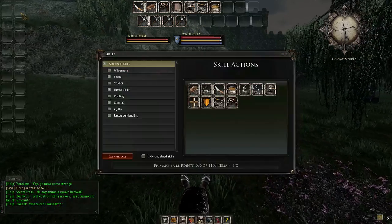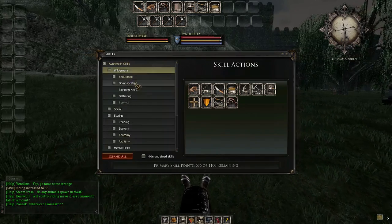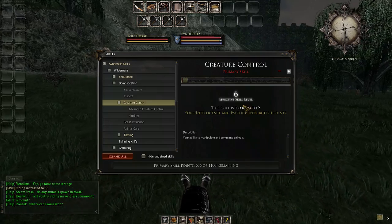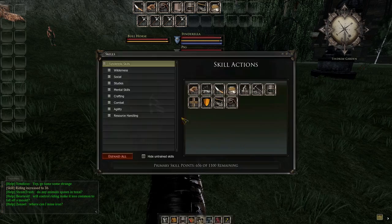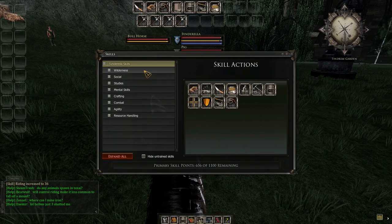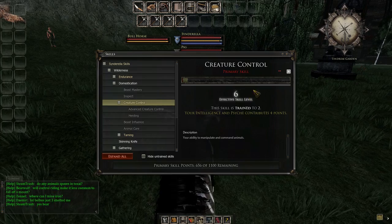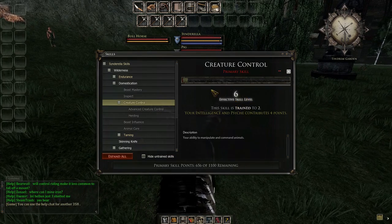After crafting armor, come back and talk to the guy to tame a rabbit. That will give you creature control, which is important for riding horses. At level 25 or 30 creature control you can ride level 100 horses, so it's really something you want to do early.